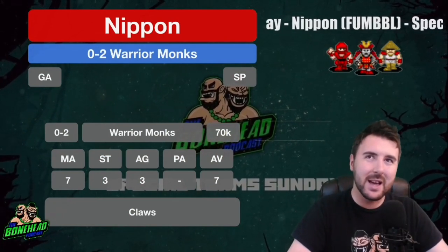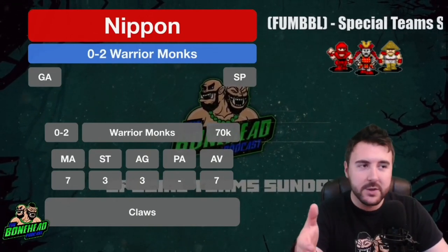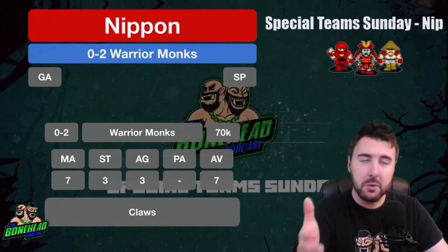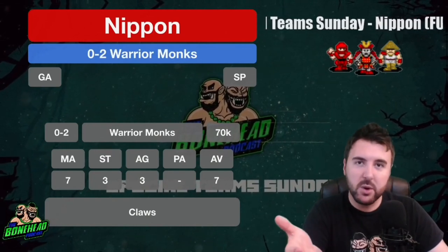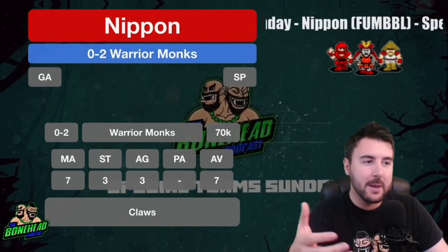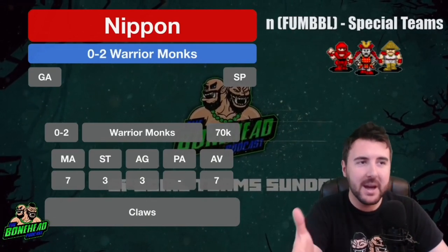We've got 0-2 Warrior Monks that function as runners. General and Agility is their standard skill set — 0-2 of them, 70k a pop, Movement 7, Strength 3, Agility 3, Armour 7. They come with Claws. Generally speaking, they don't get taken early on — that Armour 7 and lack of a combat skill makes them second string to the Samurai. But Claws is really useful later on when Samurai have Guard and these guys can wander up and take a 2-die block already having Claws. General and Agility plus Movement 7 means they become Blodgers really quickly — like nerfed Werewolves, without Frenzy but with solid movement.